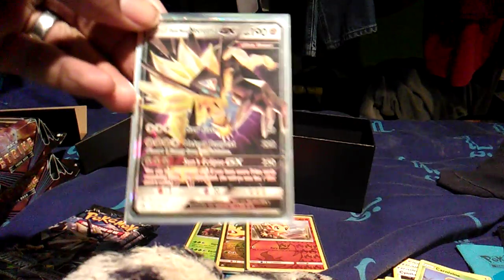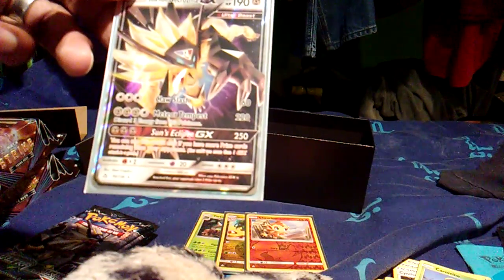It's got Claw Slash for 60, then Meteor Tempest for 220 which discards two energy from this Pokémon. Then Sun's Eclipse for 250 damage — if you have more prize cards than your opponent you can use this to attack again. All you gotta do is stay ahead of your opponent. First GX out of the Elite Trainer Box. Not bad at all.